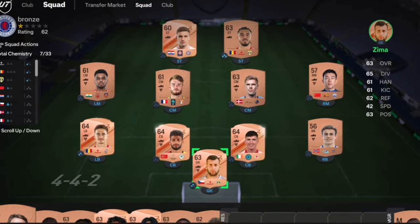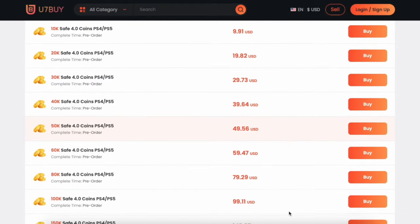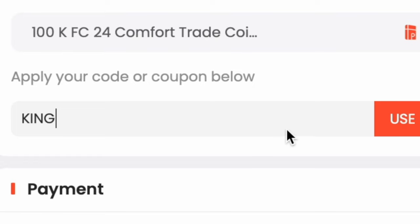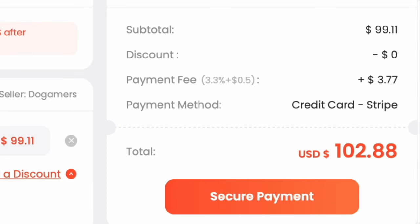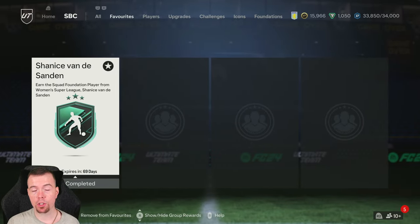If you're bored of having a bad team, get yourself to the link in the description below to buy cheap reliable coins and don't forget to use code King for a cheeky 6% off. Let's get into the video. Yo guys, what's going on, King Flipper here.